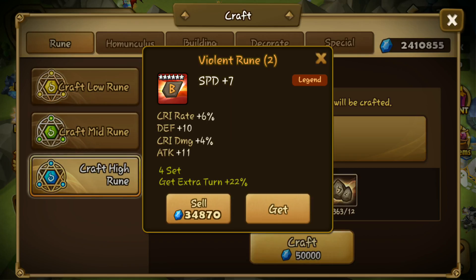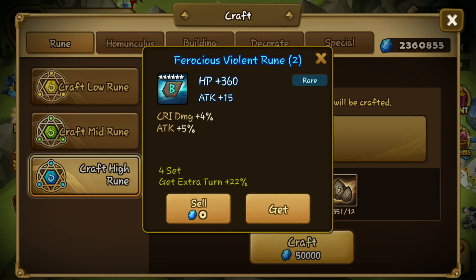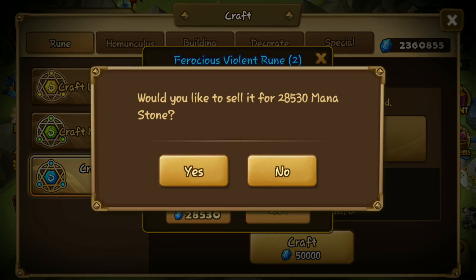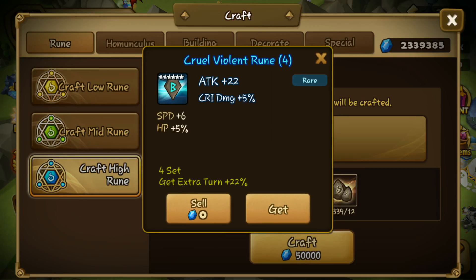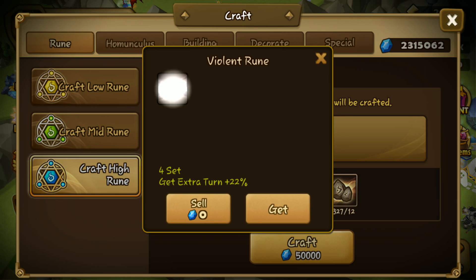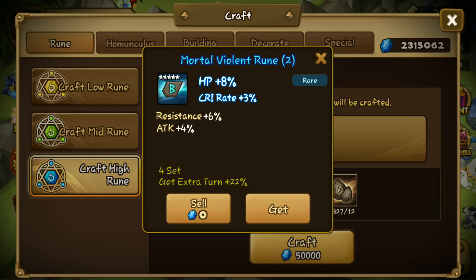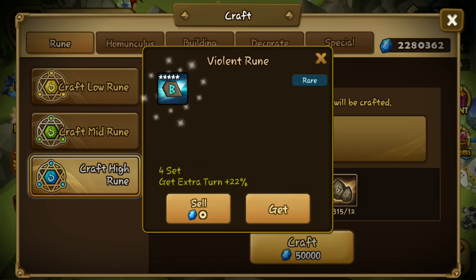Wow! Better not click sell. Another 6-star! I got lucky on the first try — and it's a legend 6-star rune! Another 6-star! They've buffed the rune crafting rates for 6-stars! We got a 5-star now too. But wow, I've never been that lucky! First rune craft and it's a slot 2 speed and it's legendary!